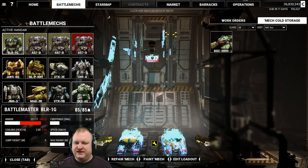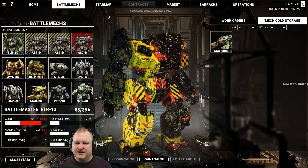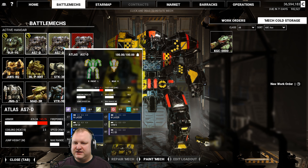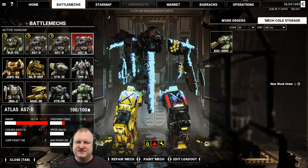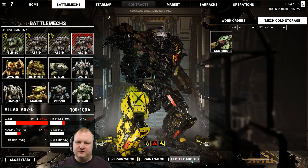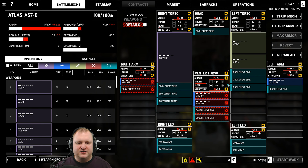Now, for my next trick, let's go ahead and repair all these mechs. This is my Battle Master — we took quite a bit of damage, but no parts lost. One Atlas, basically no damage. Next Atlas, basically no damage. And then there is that one Atlas who just got murdered for no reason. Let's have a look at the loadout. It looks like it got killed through the front, apparently.